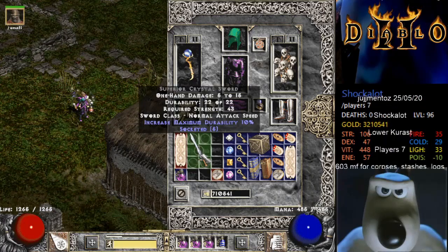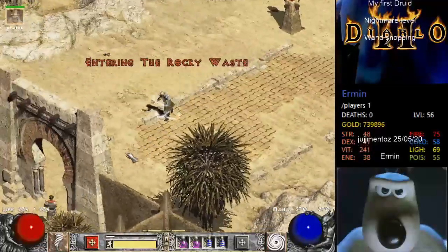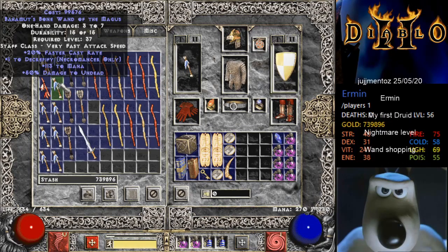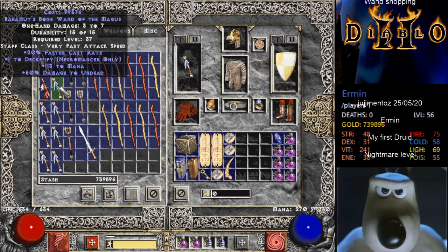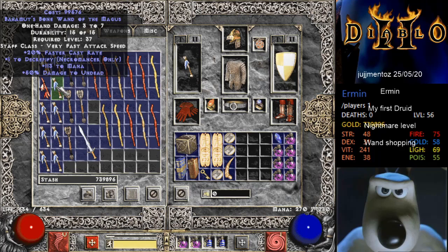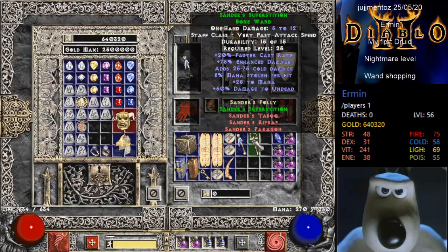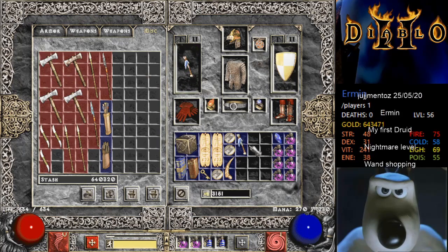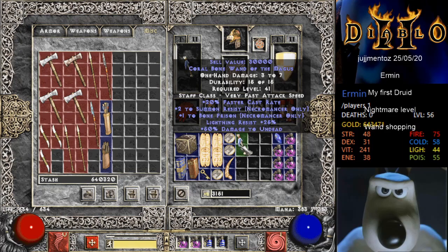That is potentially Ermin's Cold Worms. I have been running Drognan for about 35 minutes with the television on. I've turned the television off and I've turned the microphone back on. So there is a Bahamut's Bone Wand of the Magus - it's got a necromancer skill. It would be a lot cheaper if it did not have the plus one to Decrepify, but I think that will do. I think we can replace the Sander's Wand.